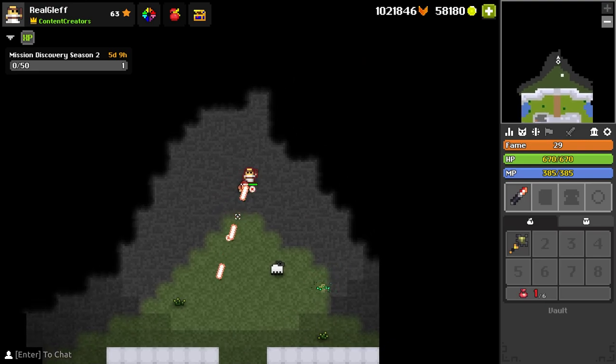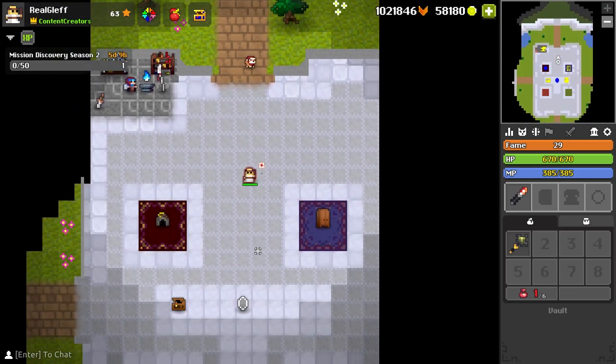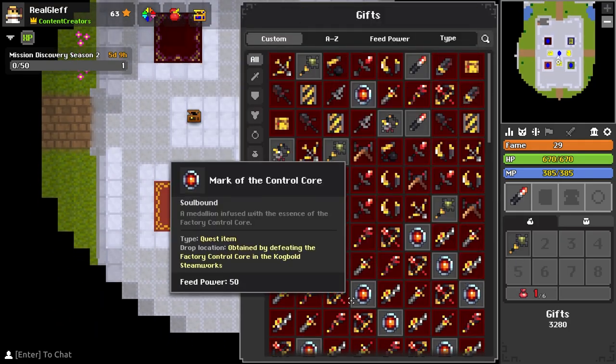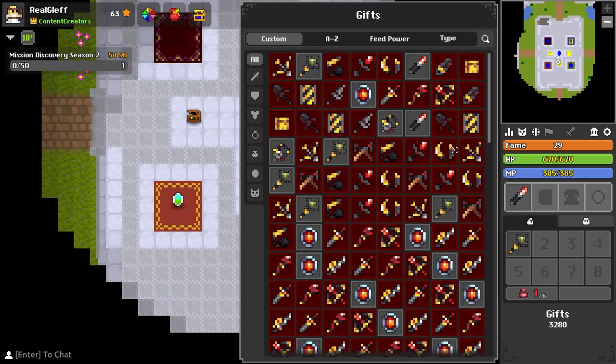Then we have the laser pointer, which is a little bit more interesting I think. It's just a fast-shooting one with a bullet that lingers around — the first bullet, or the main bullet. I don't think we had anything more for the wand classes.